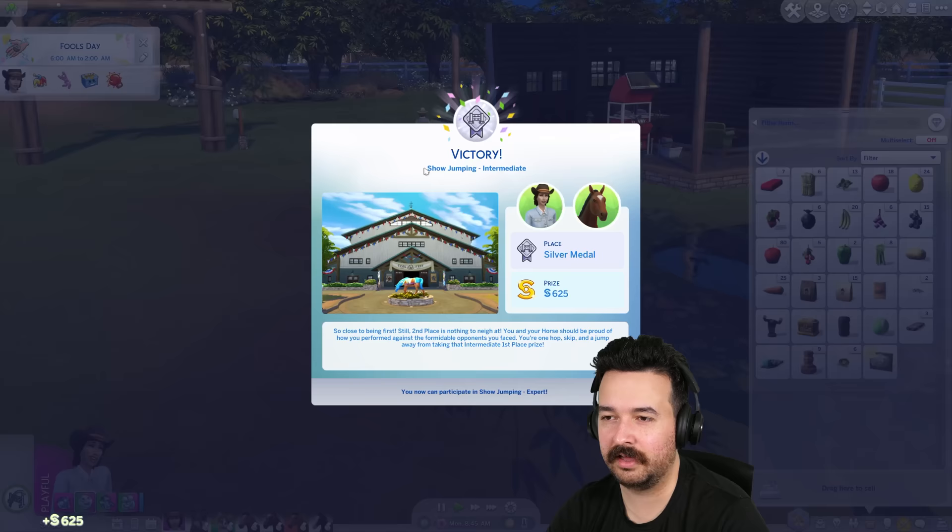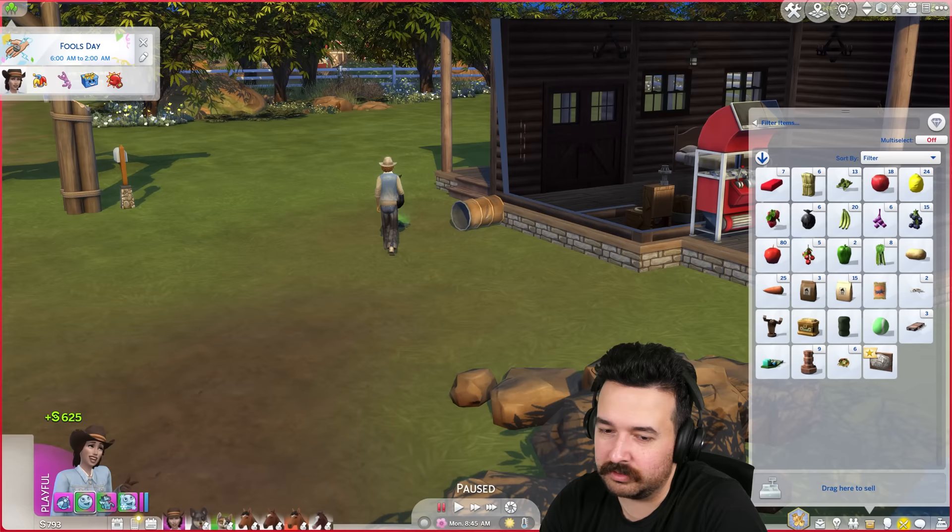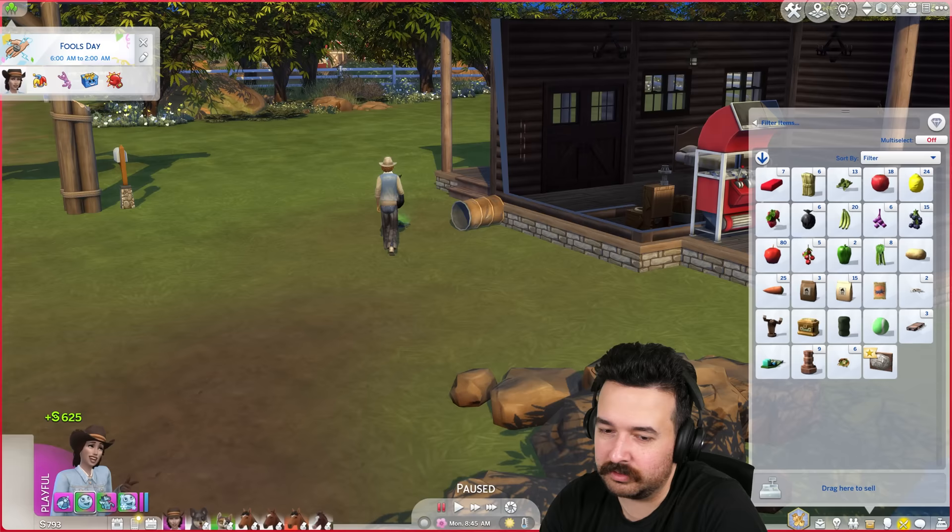We need to buy a cow and a llama again, and also chickens since we don't have any. So you're going to pick up silver — okay, that's alright. We've got money but did not win gold.